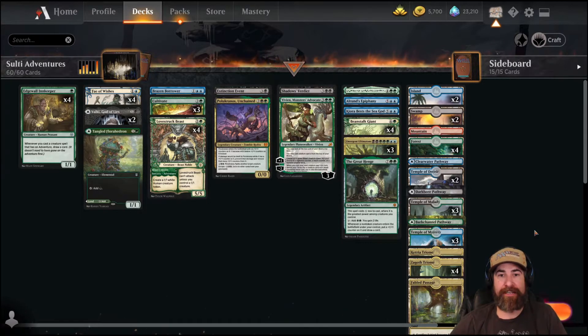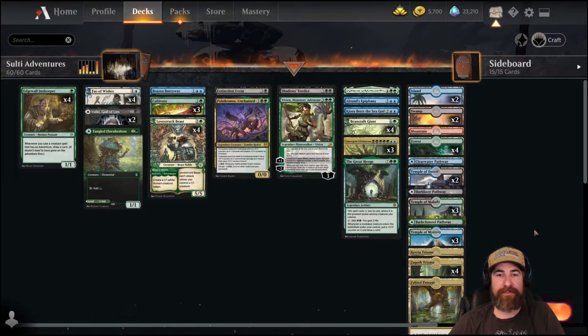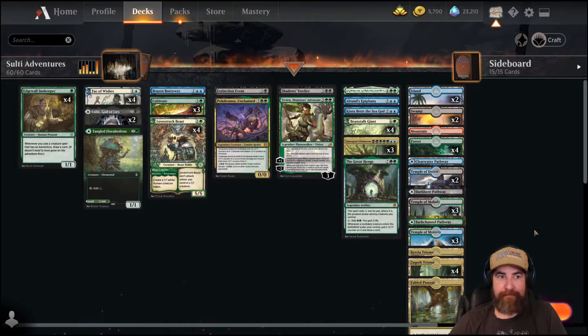I came across Sultai Adventures. And I already like Adventures - who doesn't? And I really love the Sultai cards. What I don't really like is a Yorian deck. As much as Yorian is a super, super strong card, I'm an old school Magic player. I've been playing since 1994. Decks shouldn't have more than 60 cards. I struggle with 61 in a deck. But I saw this deck and it looked like an absolute blast - I had to show it to y'all.